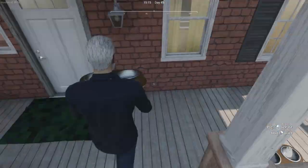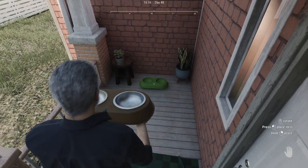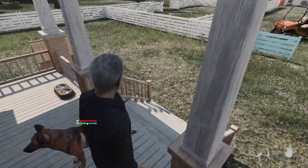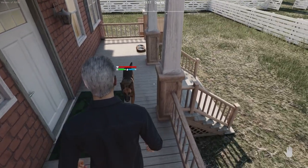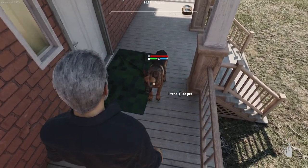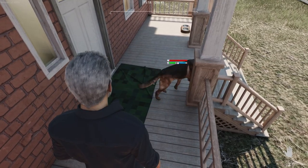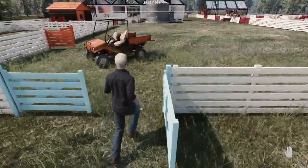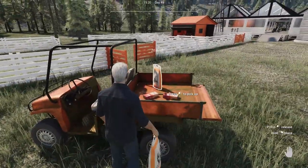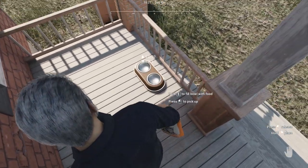The dog is literally right up behind me. I'll put another dish over here. If I look at the dog and hit H again he'll leave me alone — great. I wonder if they'll stay on the ranch — that's my big question.